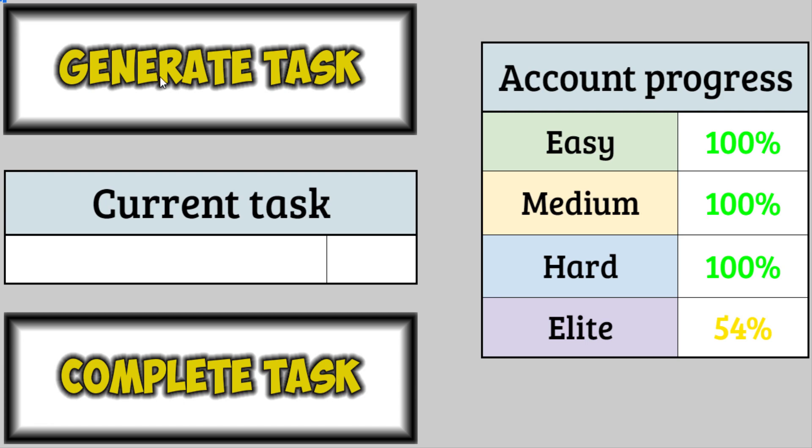Next task — oh, that's not as quick, is it? Lumbridge and Draynor Elite Diary. Honestly really happy with this one because this will mean I won't need my Draynor staff anymore for my fairy ring in my house. But it also means we will have to get the quest cape — so we'll have to complete all of the remaining quests. I think it's around 20 maybe, we'll have a look in a second.